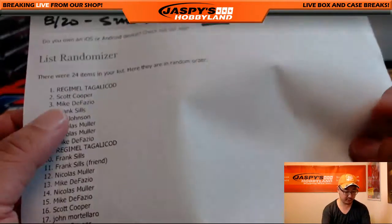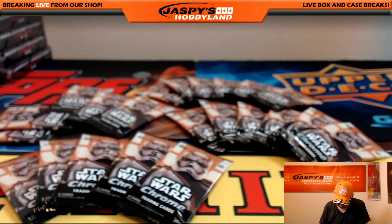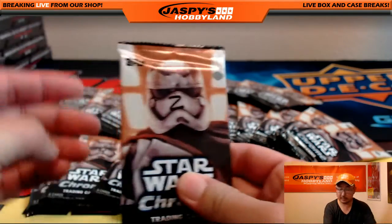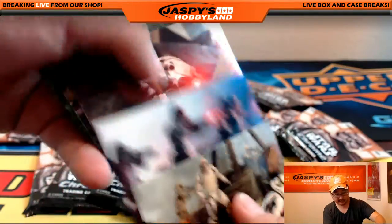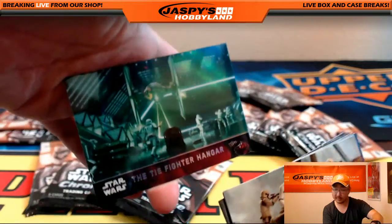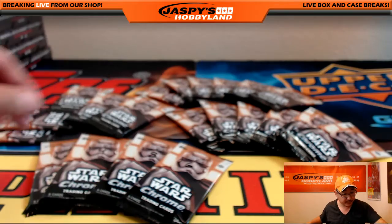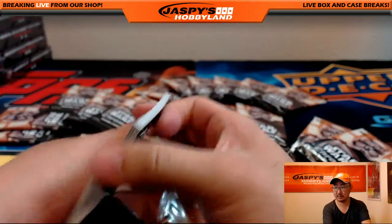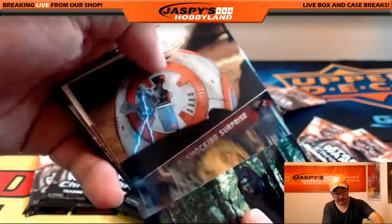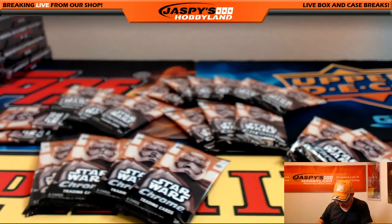Coop, you are next. You have packs two, sixteen, eighteen, and twenty-four. Here's pack two — there's Finn again, or a traitor, depending on whose side you're on. That was pack two, Scott. Your next one is pack sixteen, which is over here. Shipping to Canada is free. That was pack sixteen for Coop.